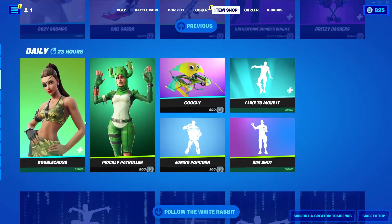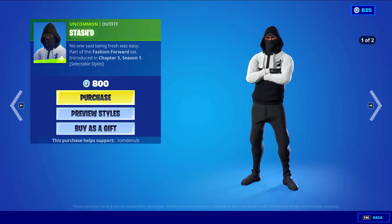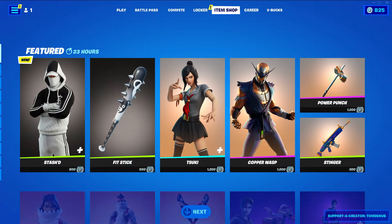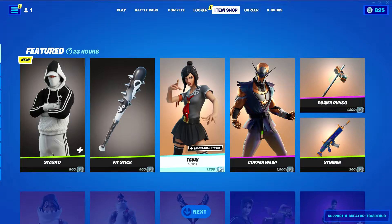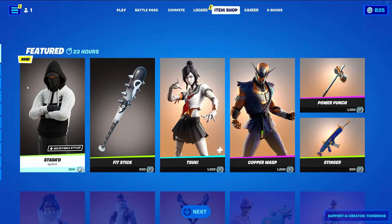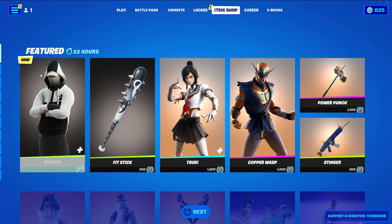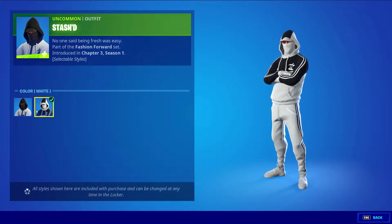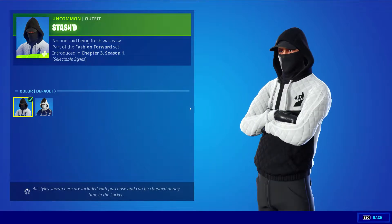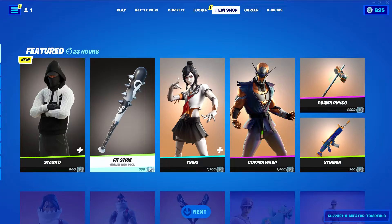It looks like a new skin and some returning ones. We have Stashed, an uncommon alpha at 800 V-bucks. The moment I knew this skin was coming out, that icon looked like a fan-made skin. I don't know if this is a concept skin, but it doesn't look like it's officially made, at least the icon of it. We have the default style and the white style, so it's kind of inverted. It changes from a llama on his sweater to a tomato head. Pretty clean skin — I can see it being used as a sweaty skin.